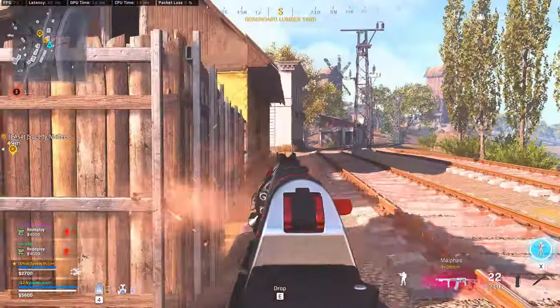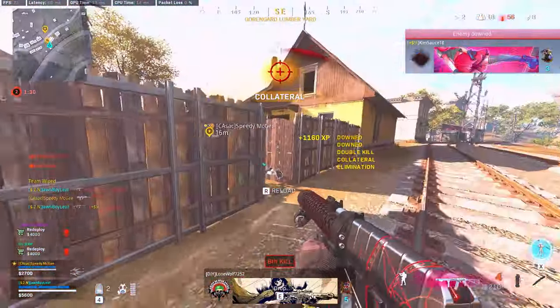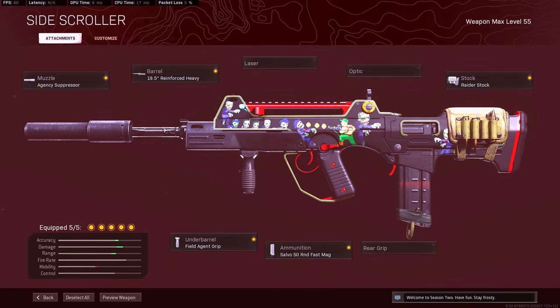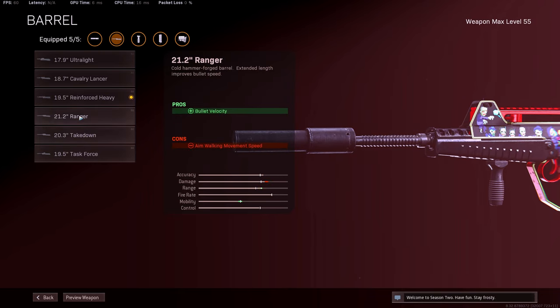Let's go ahead and start with the standard FFAR build. This FFAR is going to be your secondary — your primary will be a sniper rifle or the AUG. I'm running Agency Suppressor Ranger Heavy for the affected damage range and bullet velocity. Usually people run Ranger — I definitely don't recommend running it unless you're using this as a main AR. I love the FFAR as a main AR and run with the Ranger specifically for the bullet velocity.